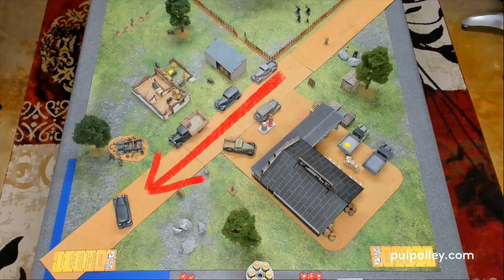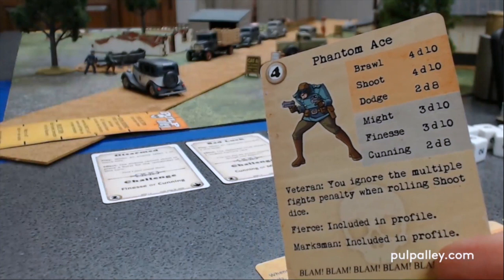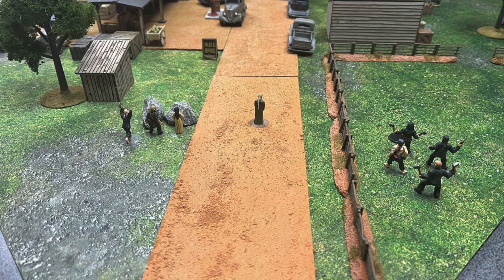Down in the lower left corner there's some blue tape — that is the escape zone for Dr. Fang and the Shadow Tong. If they can get any objectives across that blue line, that'll be victory points for them. The Phantom Agents won the initiative roll, which means we have the status of director, so we can dictate which league has to activate a character. Director status can change throughout the game when characters win combat or other conditions take place.